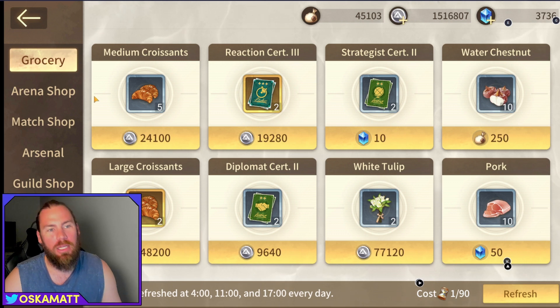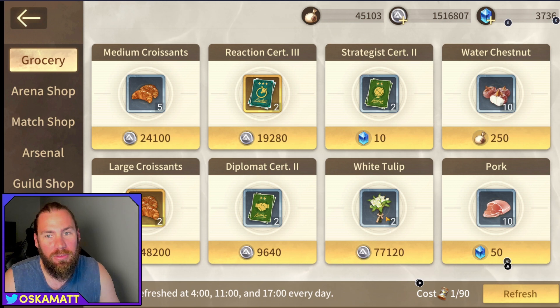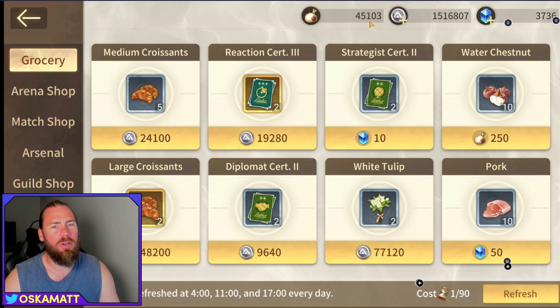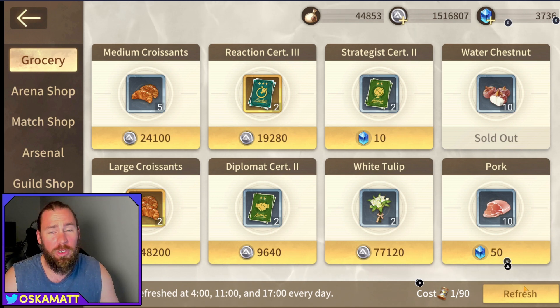In the grocery shop, the croissants aren't really worth it unless you're running out and need heaps of XP. Coins are more worth it than buying just croissants. Certificates, white tulips — not worth buying. There's blue gems here and it's definitely not worth spending them on this — there are many other places. Over here on the left, the water chestnut and top right corner ingredients are probably the only things worth considering. I wouldn't use a refresh on this shop either.